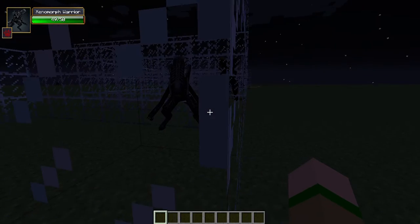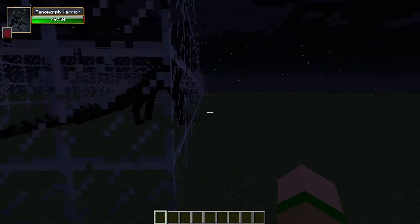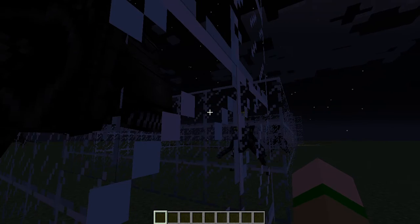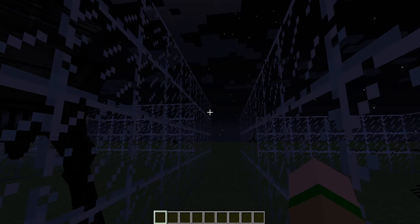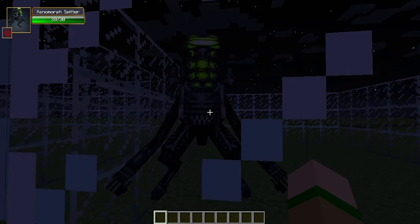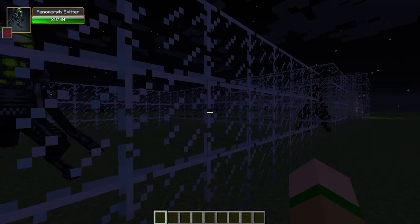And then here's your xenomorph warrior, like a ridged boy basically. And then here's the xenomorph crusher — I'm not sure what source material it's from. And then here we have a xenomorph spitter, which basically probably spits acid on you.